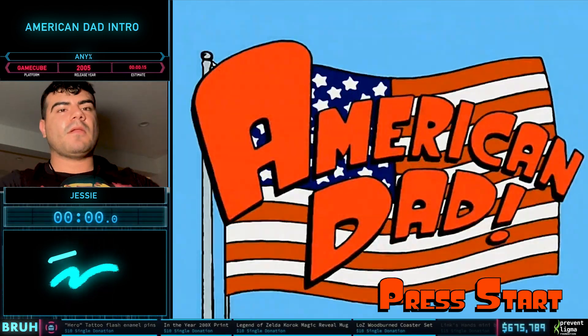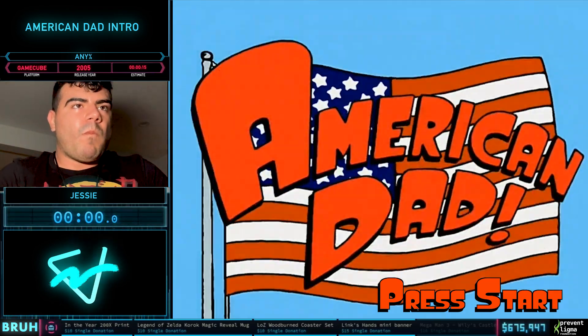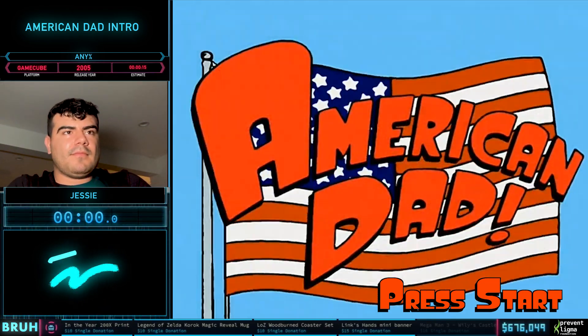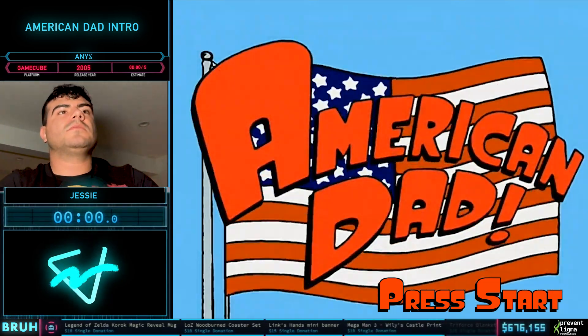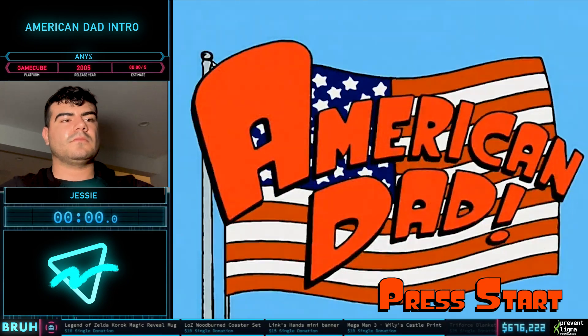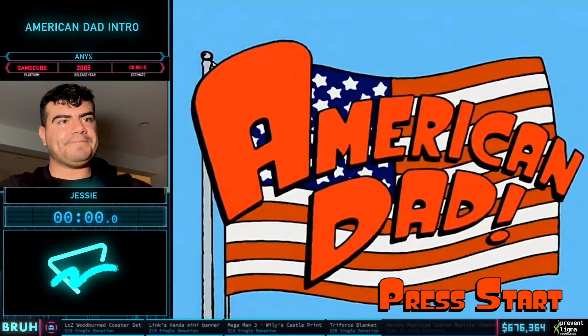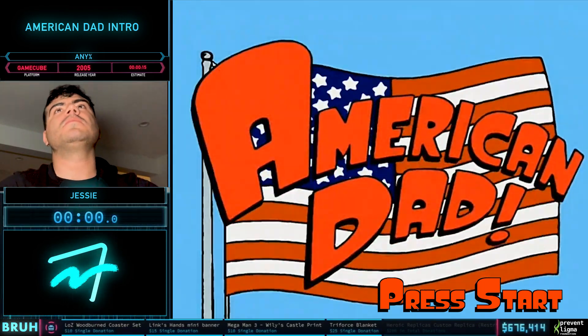Alright, this is going to be a fast speedrun, so we're going to name off the tricks that Jesse will be using during this run, so that you have a little bit of an idea of what you're looking at once we get in there. The first trick is called Floor Clip, the second trick is called Proper Newspaper Skip, and the third and arguably the hardest trick is called Controller Skip. Once we get into this, you'll see exactly what these tricks are, and I'll make sure to call it out as we're going through it.